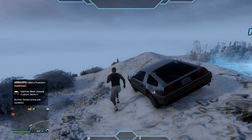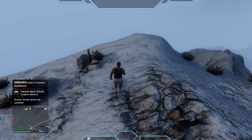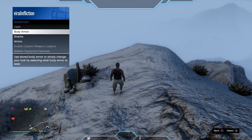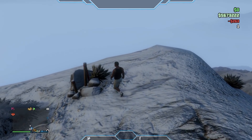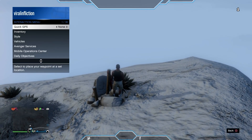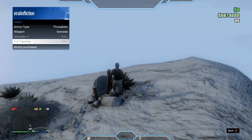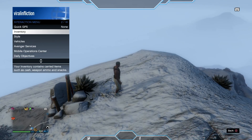We're at the new peyote plant. Before we eat it, I want to show that buying things still costs money — we'll open the interaction menu and buy ammo, which costs 263. Now we eat the peyote plant. After eating it, open interactions, go to Ammo — it doesn't cost anything now. You can upgrade ammo and buy full capacity for free. The glitch has worked. You also won't be able to pull up your phone.